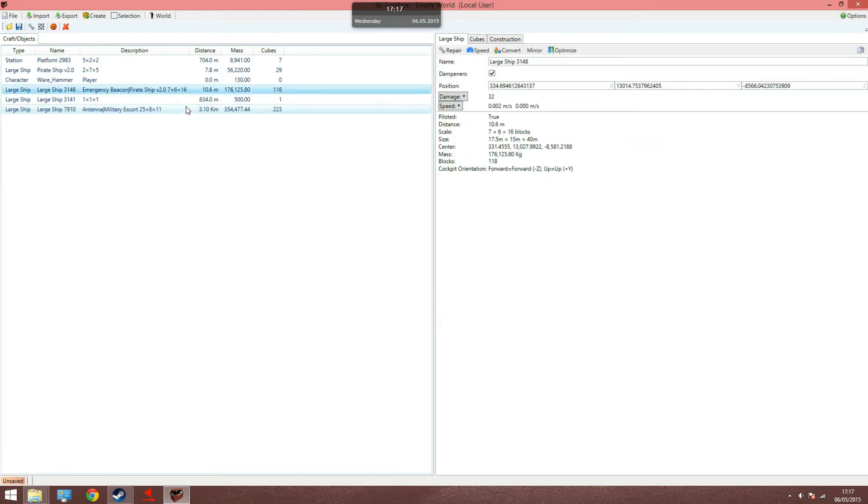You can even change the coordinates of the ship so you don't have to fly as far to reach it. Just a word of warning though — try not to move an enemy ship too close to a base or asteroid, as it may cause extreme lag or even cause your game to crash. So I encourage you to have a play with some of the settings — it's fun.